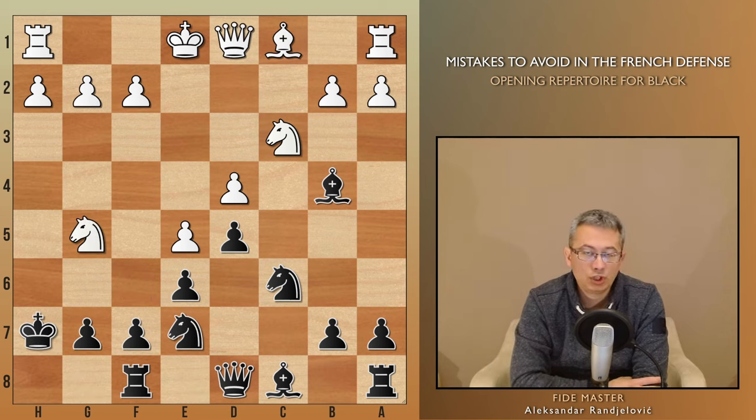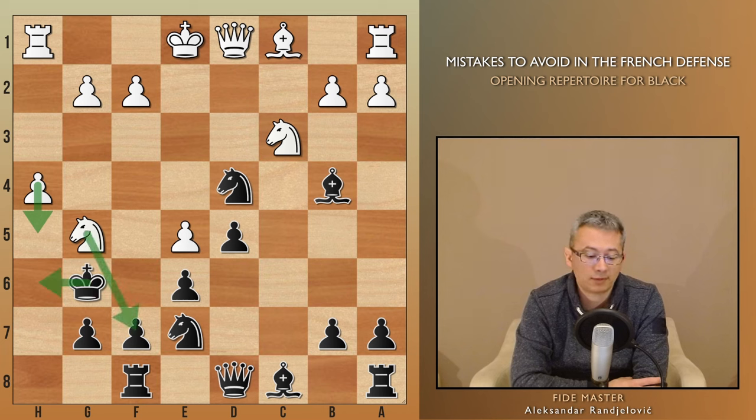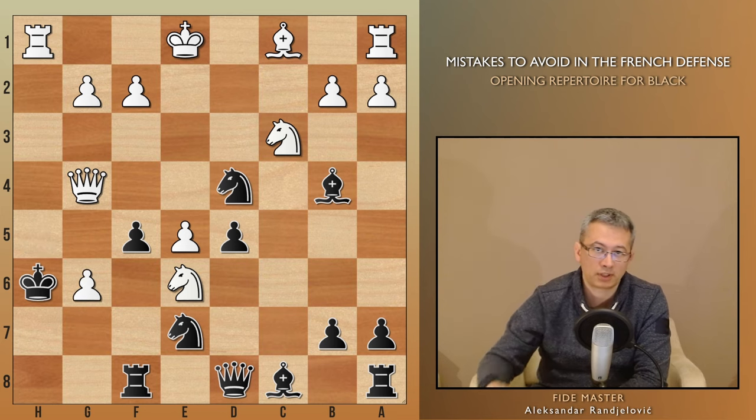Instead, black opted for king g6, and white played an excellent move, h4, followed by the devastating h5 check. Wishing to divert white's focus, black tried sacrificing their knight on d4. Simply accepting the gift or playing h5 followed by knight takes f7 would do the job, but white opted for a more entertaining move — queen g4 — threatening knight takes e6 followed by queen takes g7 mate. The game concluded with f5, h5 check, knight takes e6, and finally h takes g6 en passant, checkmate.